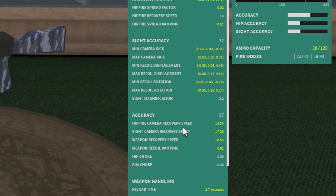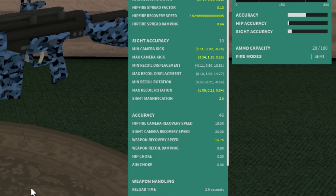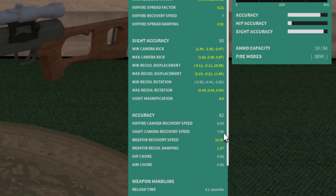Your recovery speed for both hipfire and sight is how fast your aim returns to where you were originally aiming. Something like the MSG 90 returns to its aim really quickly after shooting, so it has a high recovery speed value, versus the SVD which has a much lower value, meaning it returns a lot slower.